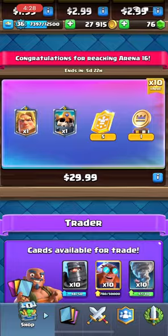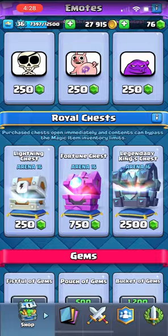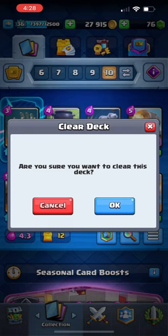Then there's the trader, which you can trade trade tokens for different cards. There's Epic Sunday, which every Sunday you get free epic cards. There's emotes that you can buy for gems, chests for gems, and more in-app purchases and gold purchases. These are your deck of cards that you can change, and it's going to look like this for you in the beginning of your game.